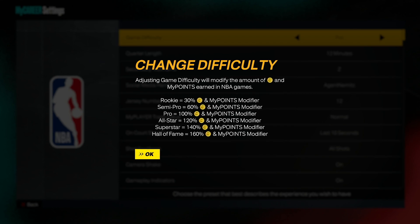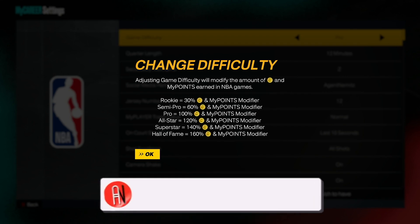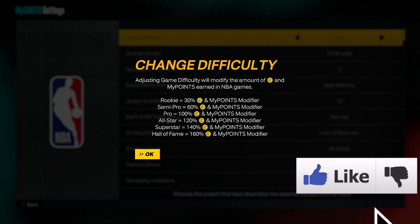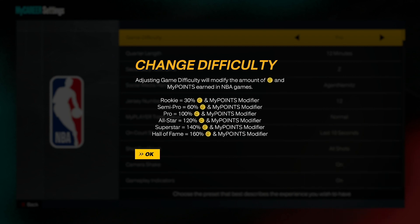For changing difficulty in My Career, you get a certain VC percentage as well — that's why this is so important. You get VC and MyPoints modifier. For right now it's on Pro for me, which is 100%, so you get the normal amount of MyPoints and VC modifier. Going up from there it increases in increments: Hall of Fame is 160%, Superstar is 140%, All-Star is 120%, Semi-Pro is 60%, and Rookie is 30%. Semi-Pro is a new difficulty this year — it's between Pro and Rookie.